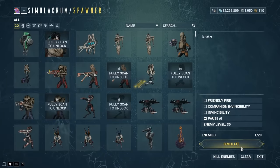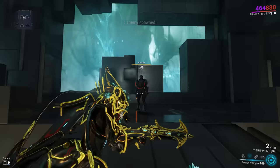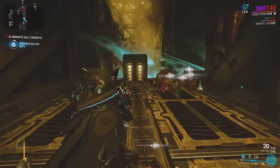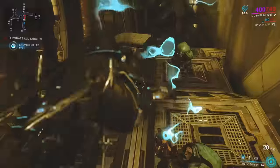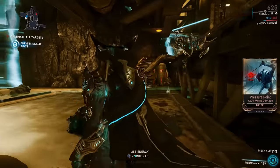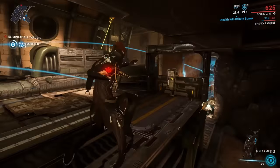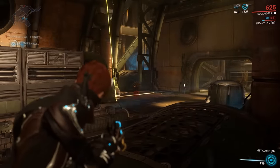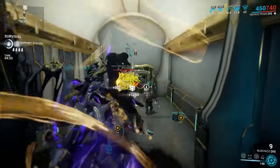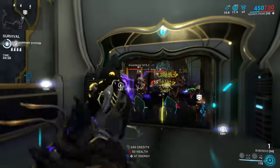When killing an enemy under the effects of Energy Vampire, they'll give you a slightly random amount of energy, ranging from roughly 98% to 102% of the regular amount. The Aqua Blades interaction on Limbo extends to all abilities — any ability on Limbo or allies will damage enemies regardless of rift status. Vitus Essence and Steel Essence drops despawn if not picked up after 5 minutes, so if you're waiting for a Smeeta buff, keep your eye on the clock.